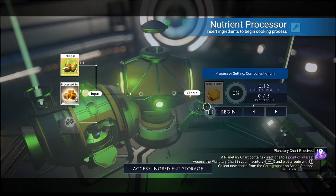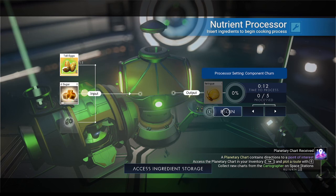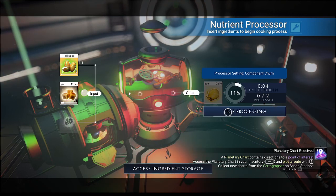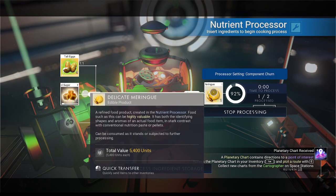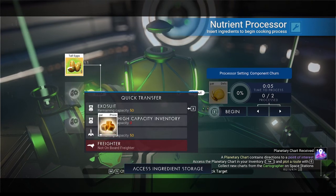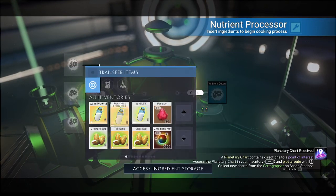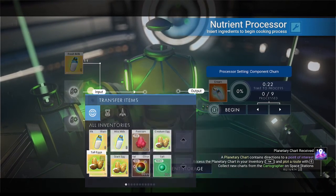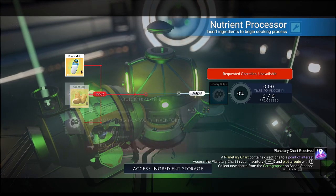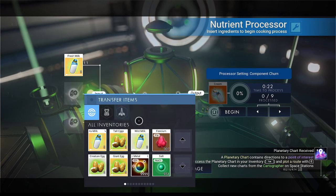Oh okay, this makes meringue. I don't know that I want to make five - I only need to make one cake. Let's make two of these. Do I have space to hold this meringue? Let's see what milk and eggs do. Fresh milk - we can get rid of the tall eggs first. That doesn't do anything. Hmm, well what did we just make? We made meringue.